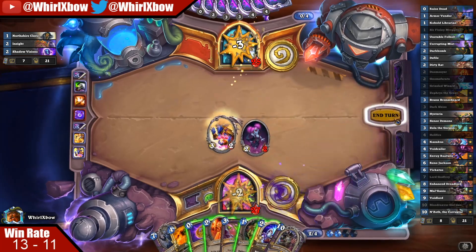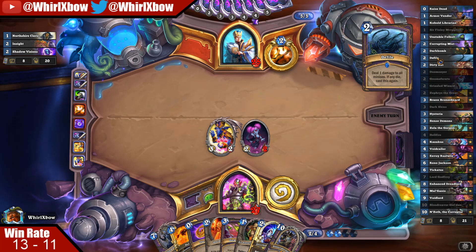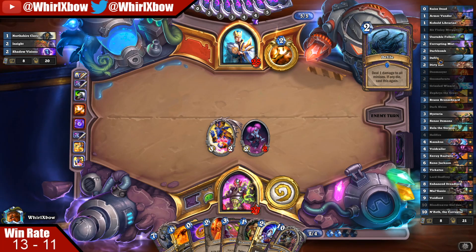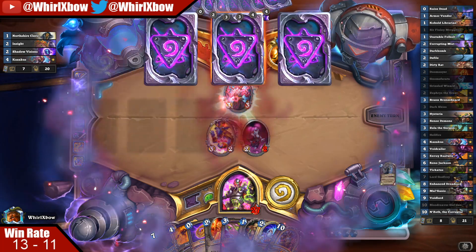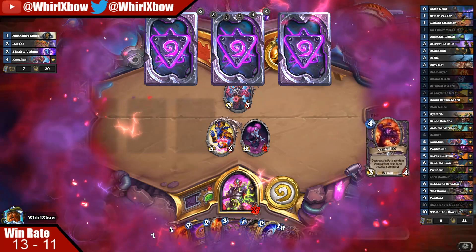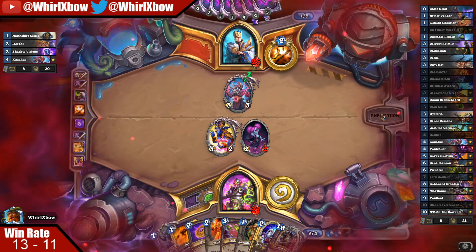He is upset and he doesn't even know what hit him yet. This time I won't mess up the Grizzled Wizard combo. We're actually just looking for good cards in our deck: Tick, Rustwix, Voidcaller, Sense Demons.